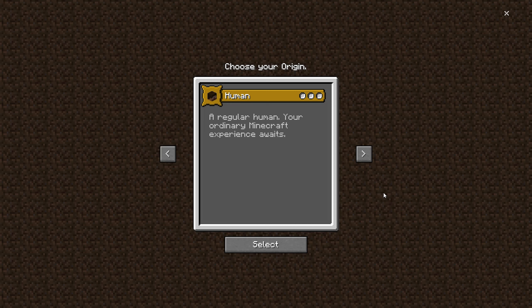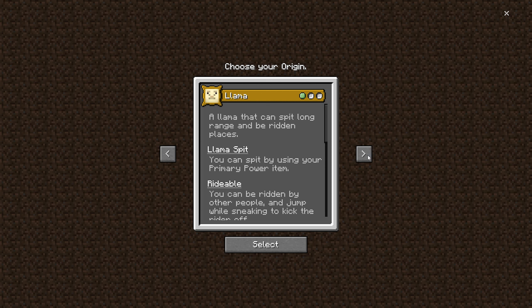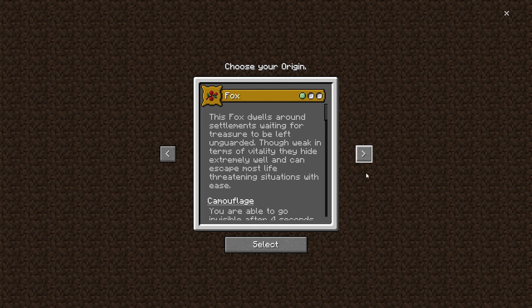Welcome back to a brand new video on the River A123 channel. In today's episode we are checking out the best new Origins realm for Minecraft Bedrock Edition. When you first drop in you get to pick your origin, which is super cool — you can become a human, a llama, and there are a bunch of different options.